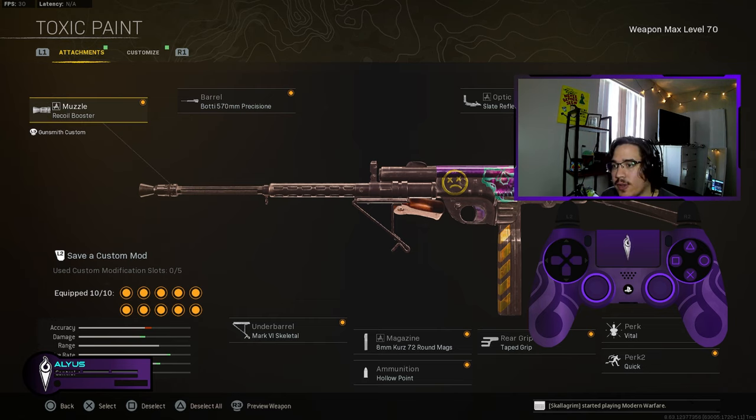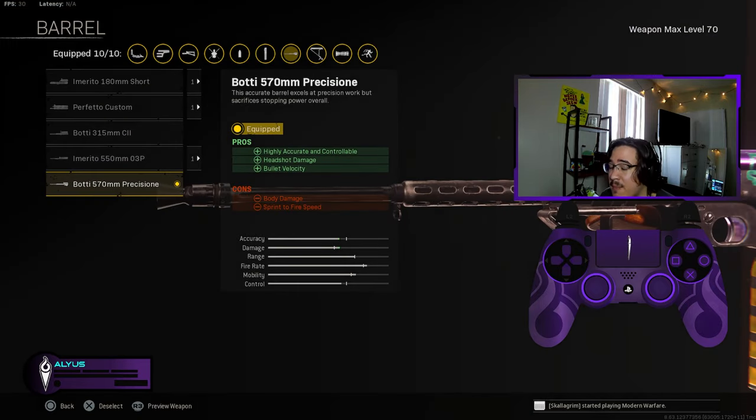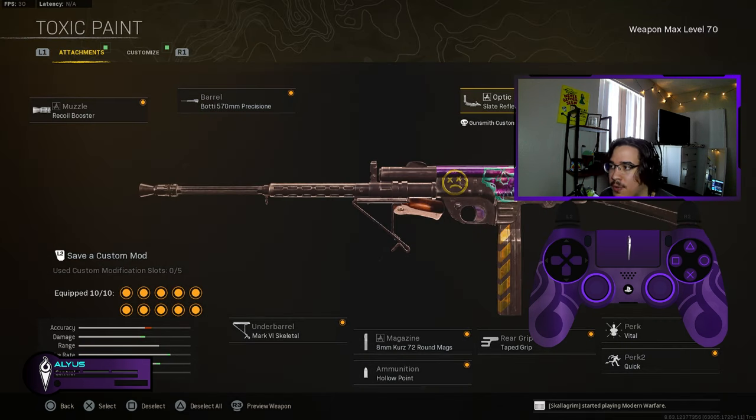Let's go over the setup. The recoil booster — you use this on most SMGs just for that extra fire rate. The barrel is the precision barrel for way more headshot damage multiplier, and on top of that it's more accurate and controllable. The optic is the slate reflector, and the stock is the TA skeletal for more speed.